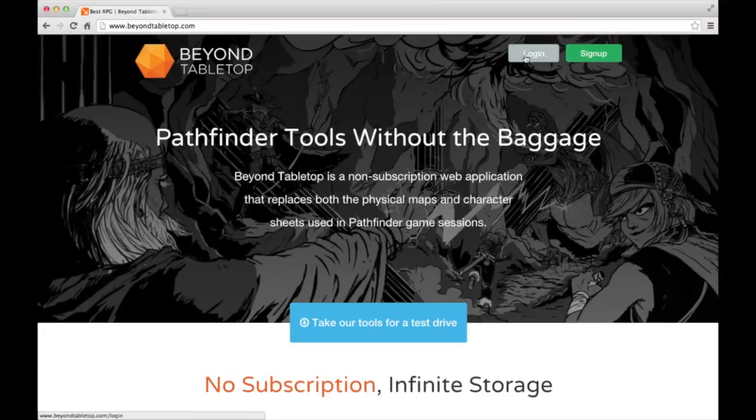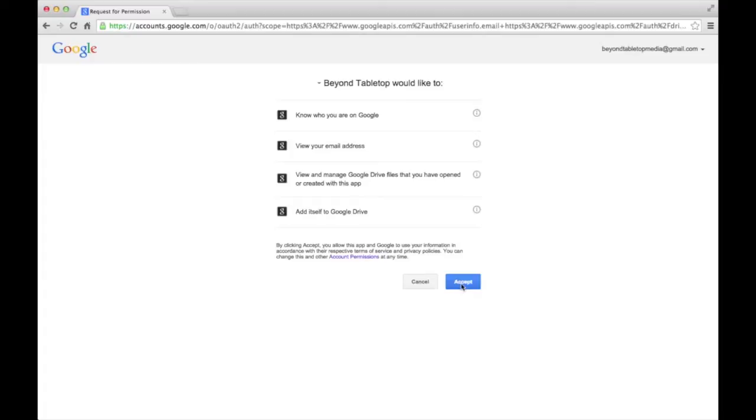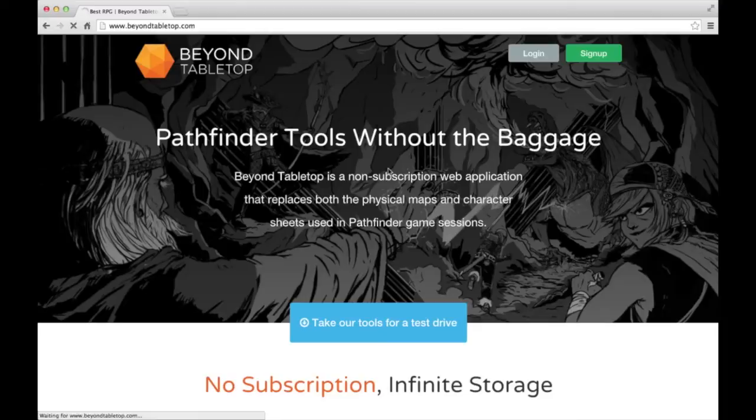Starting on the home page, I'm going to click the login button here. The first time you do this, a Google authorization window should appear. Click accept. Down at the bottom, you'll be redirected to the dashboard.